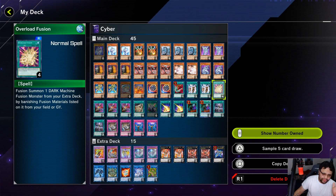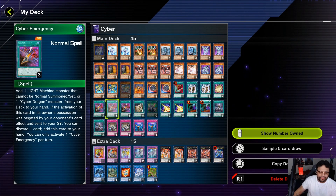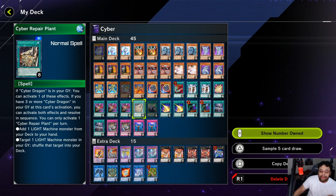Overload Fusion — godlike card, you definitely don't want to see it in hand. Pretty self-explanatory: once you build your board and this deck is going second with Infinity, this card allows you to OTK. Cyber Emergency — man, I don't know what to say, we did it before Drytron copied us, but this card is amazing. It gets your searches and gets you what you need. Repair Plant is a godlike card with an activation requirement; the card doesn't need to stay in the grave to resolve its effect.